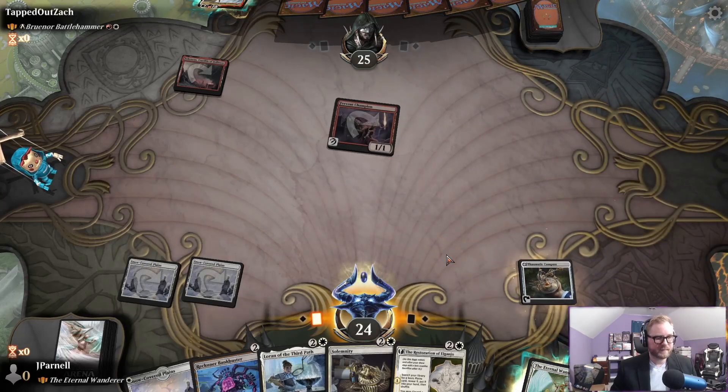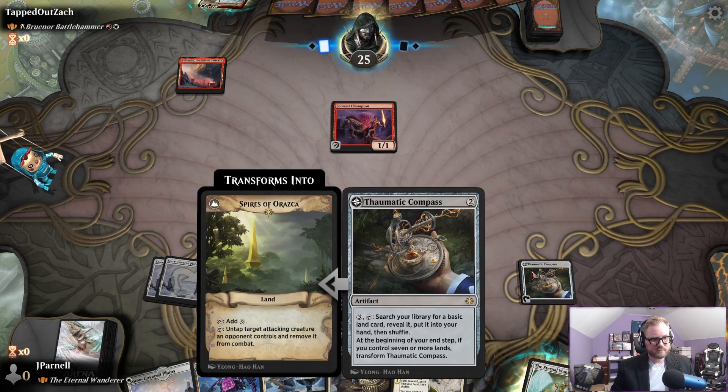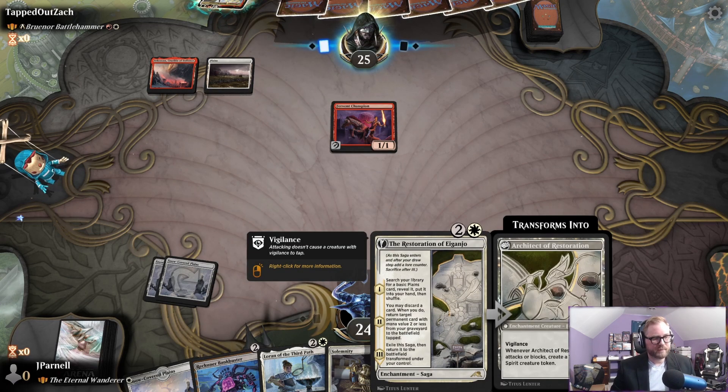Let's play the Thematic Compass. What if we miss a land drop? We're going to discard a land and then get the land back.